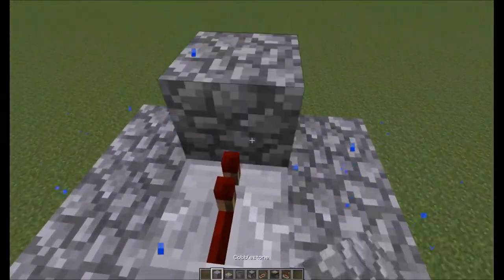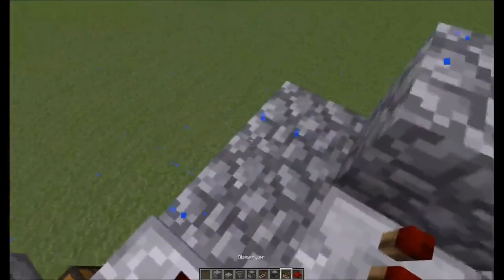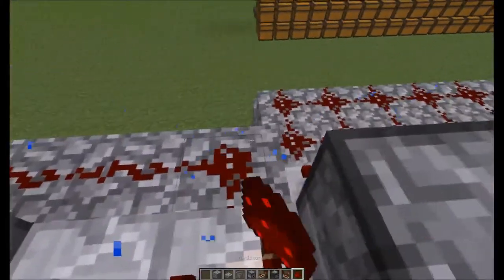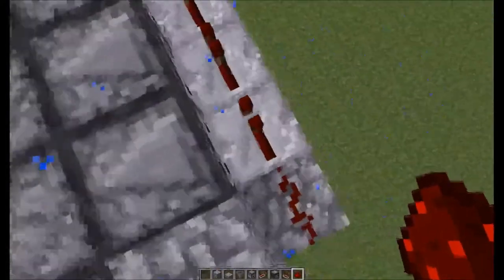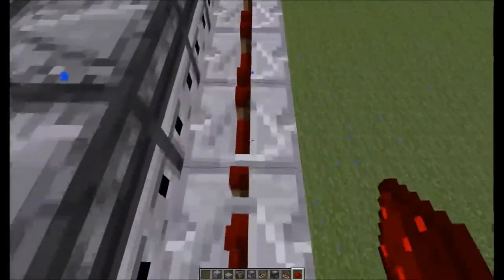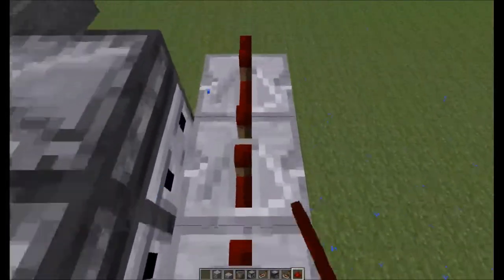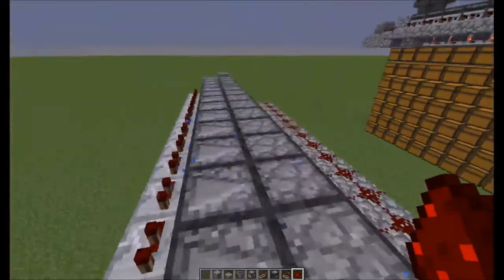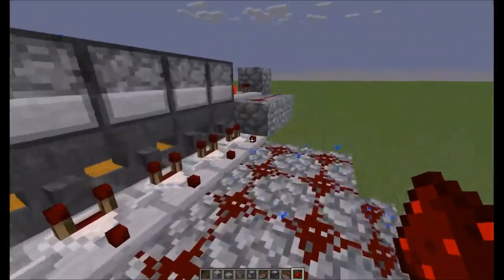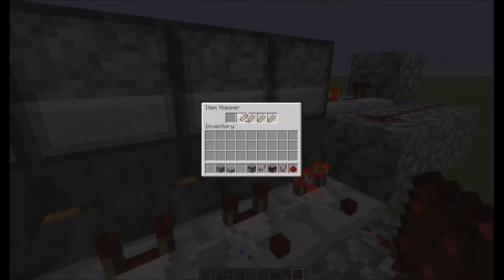If we go through and make our system here, set this into subtract mode — that's basically all done. One other quick thing: you want to make all of these two-tick delays. For some reason that's the one that works best, and we can leave this one on a one-tick delay since it really doesn't matter.